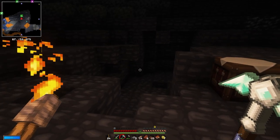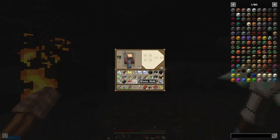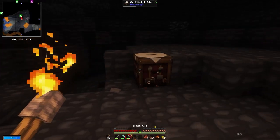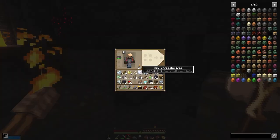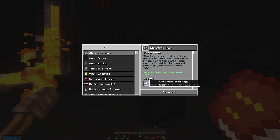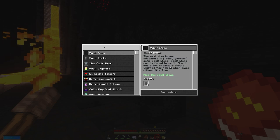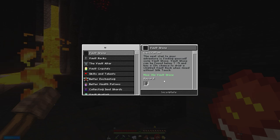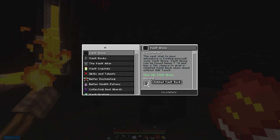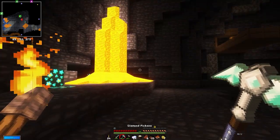I cleared out that whole vein - it's all gone. We got a stack and a little over a stack and a half - not bad. That'll keep us going for quite a while. We also get 24 iron ingots as well, which is really helpful. Let's mark that as complete. The next step is finding vault stone - it can be found below Y negative five and has a 10% chance to drop a chipped vault rock when mined without silk touch. We need to mine 16 vault stone and get eight chipped vault rock. I'm glad we didn't mine all that vault stone earlier.